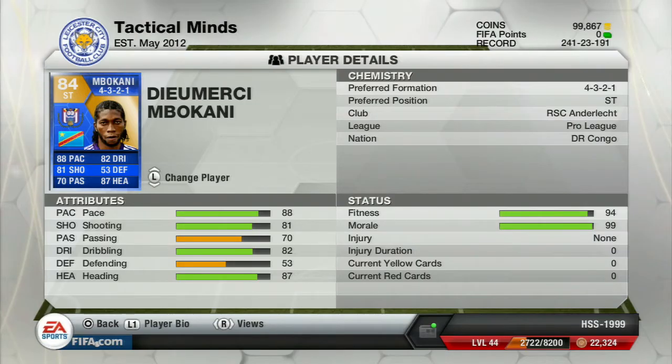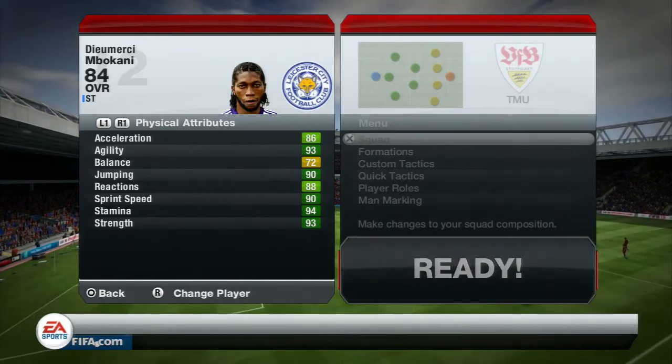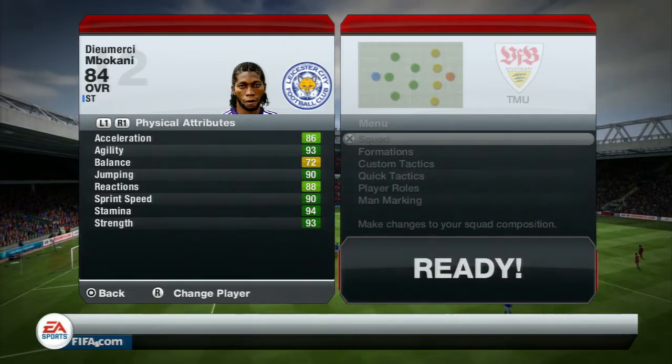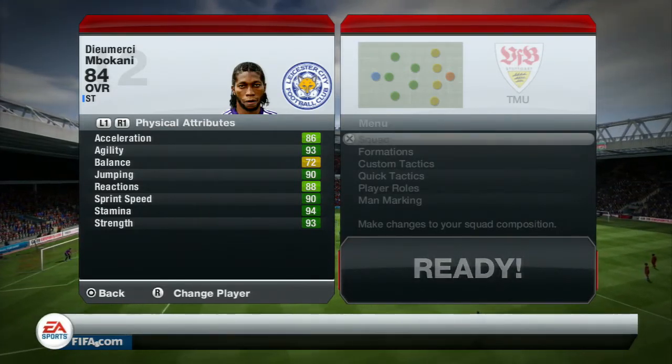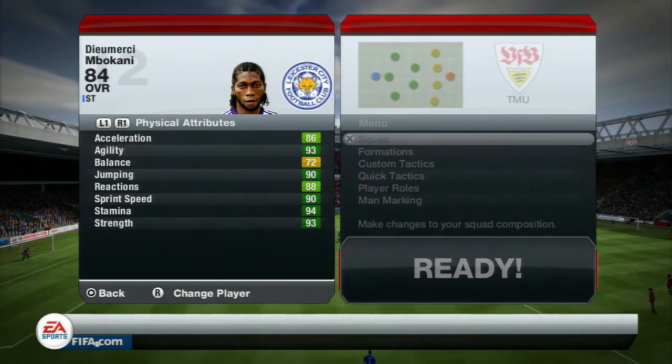He plays for Anderlecht in the Pro League. His nationality is Democratic Republic of Congo. He's a striker and I played him in the 4-3-2-1 formation. His in-game stats: 86 acceleration, 93 agility, 72 balance, 90 jumping, 88 reactions, 90 sprint speed and 93 strength.